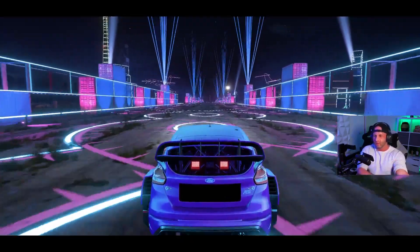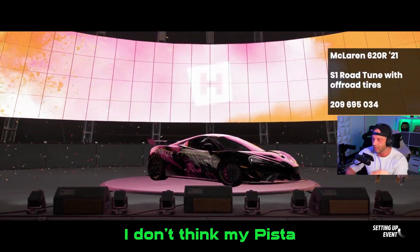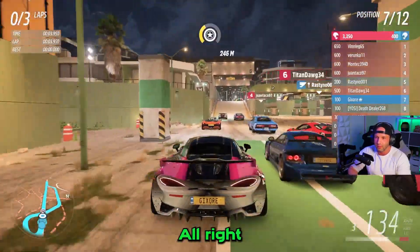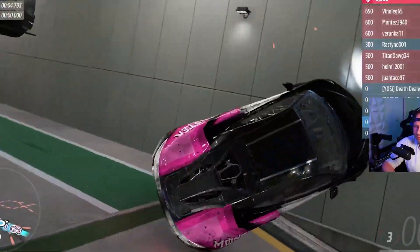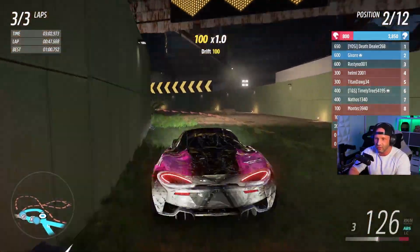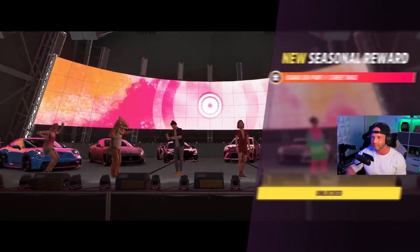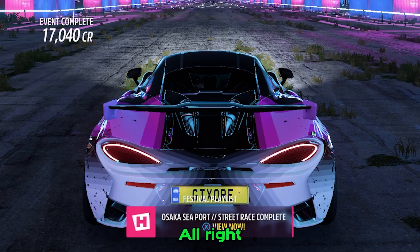We can do the event lab — Welcome to Osaka Seaport. It's a street race. I took the McLaren. I don't think my Pista was tuned. It said it was a street race, but this is everything except a street race — this is more off-road racing than a street race. Nothing street about it. Blue team wins. Then we get a Super Wheelspin. That one is completed.